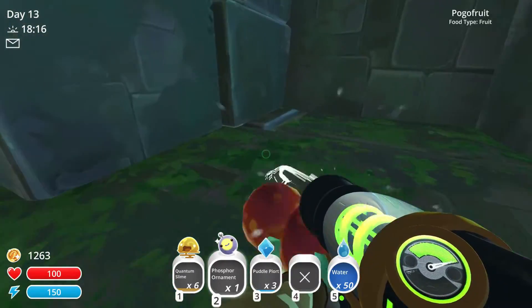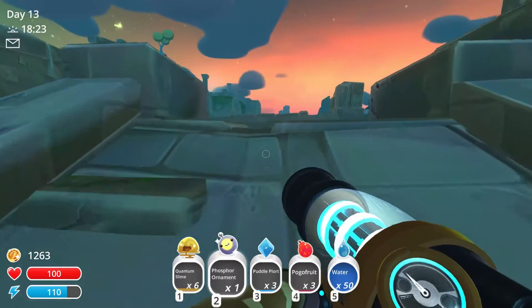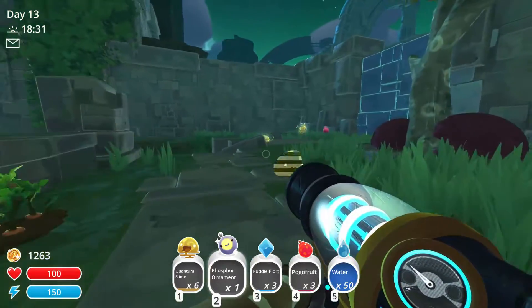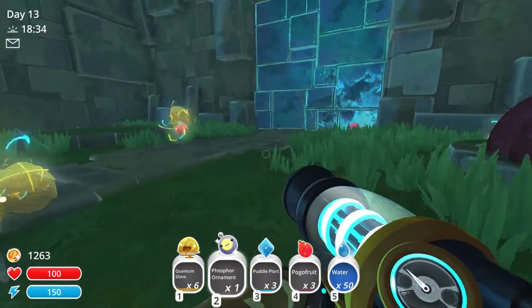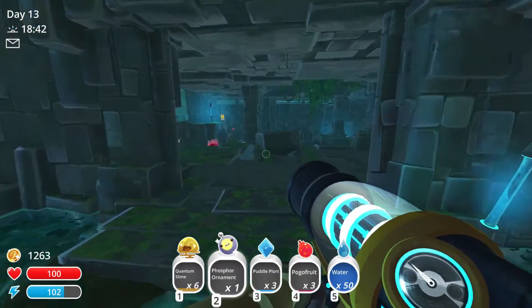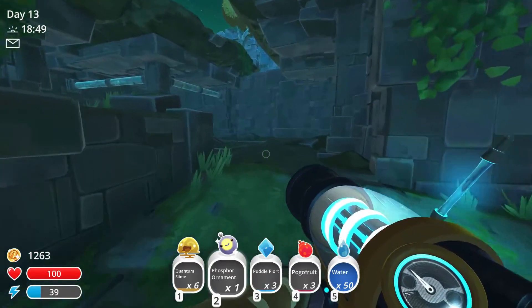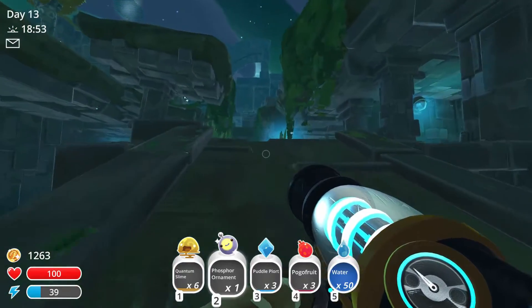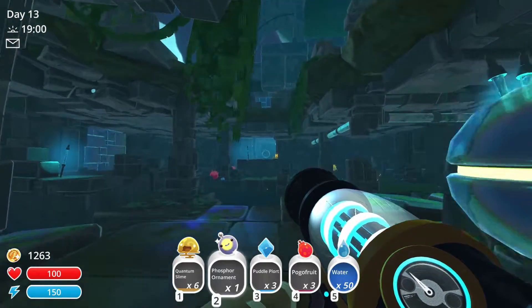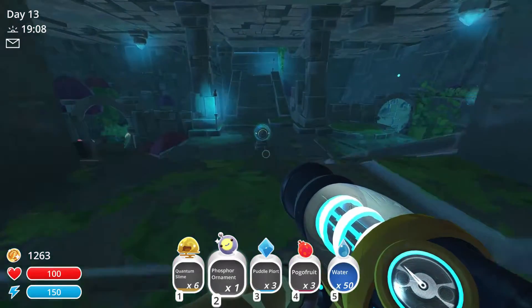Just grab all the puddle slimes. Now I seem to remember - I have been here before and I've played quantum slimes. I never managed to work out how to deal with them. I think the phase lemon tree thing can be activated by throwing another fruit at it, maybe. Not 100% sure. Open that door over there - what's in here?